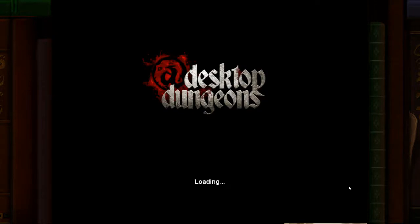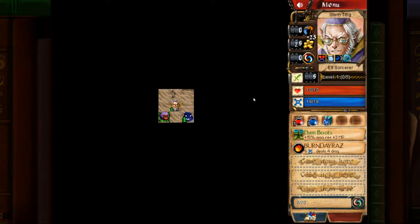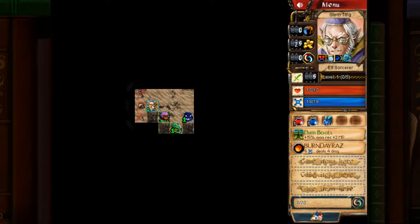Alright, so let's play Elven Sorcerer in the Rock Garden. We've got Burned Aras right to start with. We're going to begin our explorations. Level 1 enemies all around — it's fine. We've got 18 mana to start with.